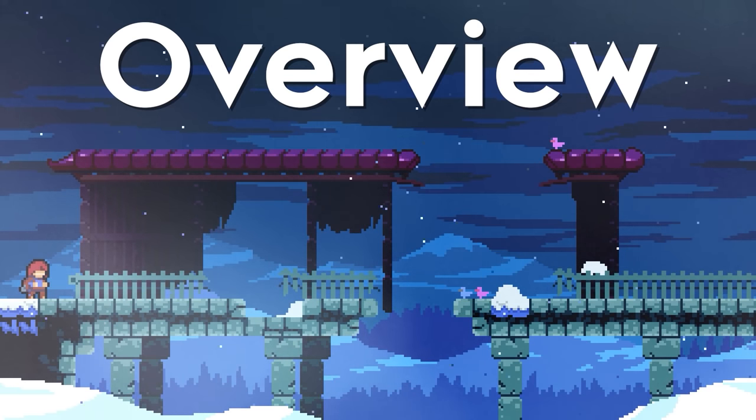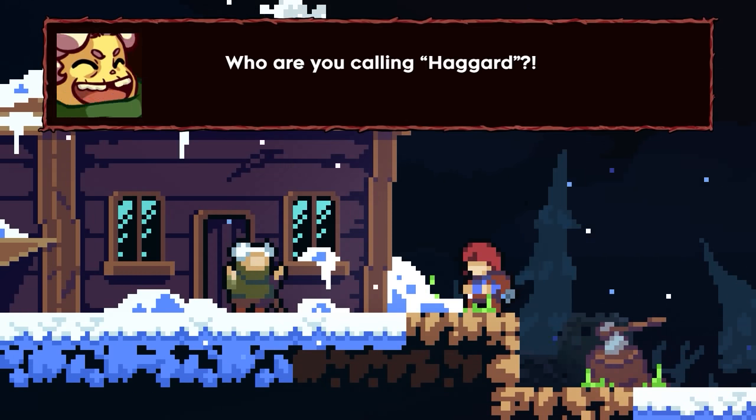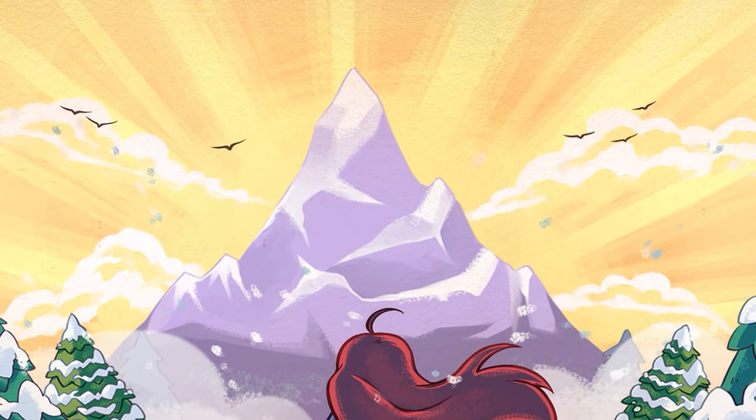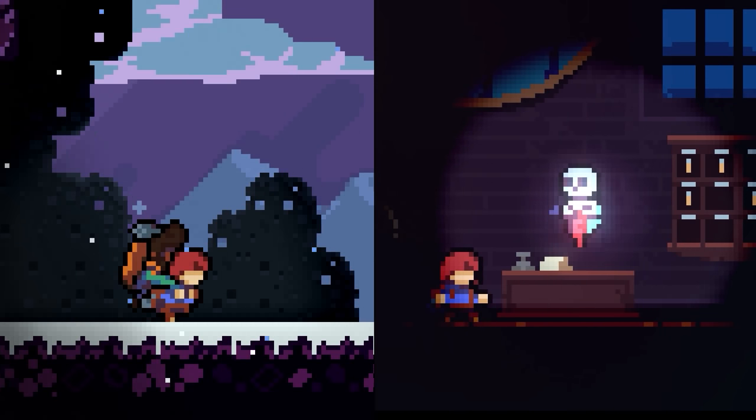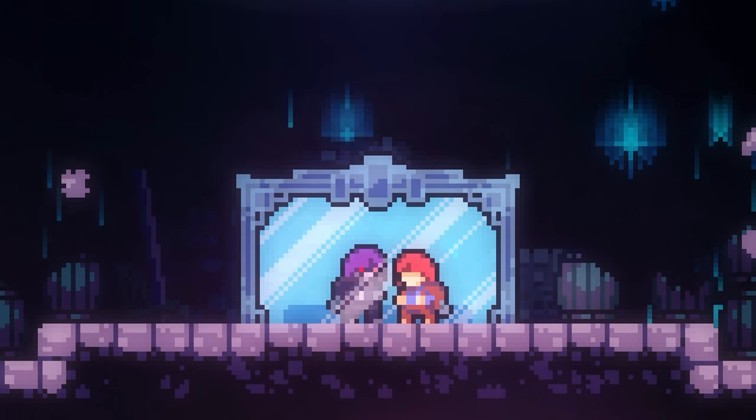Our story follows Madeline. After ignoring a warning from a haggard old lady, she decides to scale Mount Celeste. We then follow her journey up this mountain, helping other budding explorers or troubled locals overcome their problems while also attempting to confront the ghosts of her troubled past.